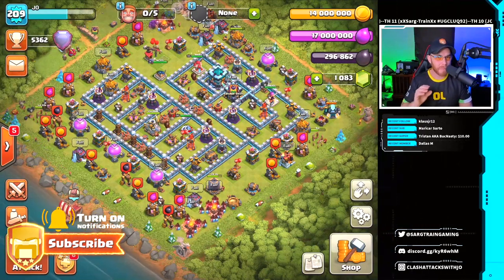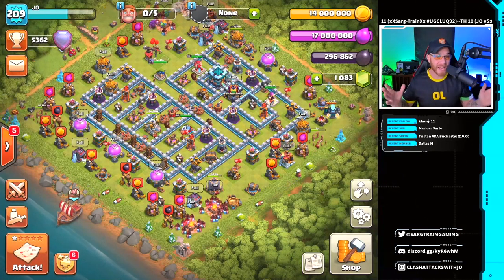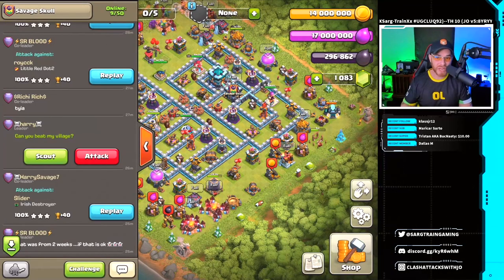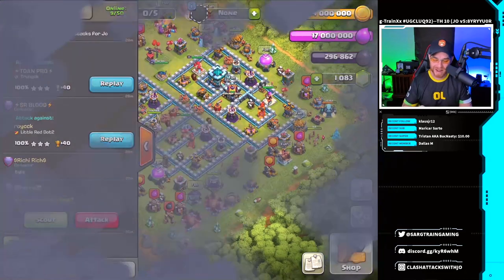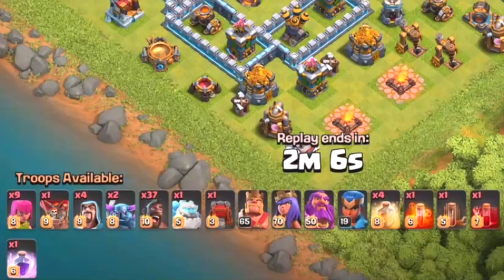I want to learn from the best and we're gonna take a look at multiple attacks today. There are so many different strategies being posted that I can't even determine what's the best one. I've been quite successful with some clean charge hog riders but these guys are on a completely different level. We're gonna start out with an attack here by Khalid — a 37 hog rider attack.